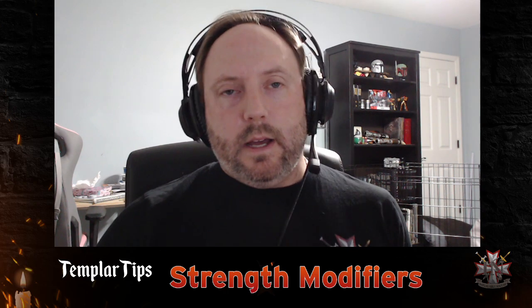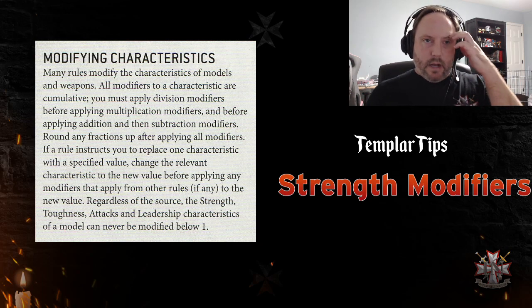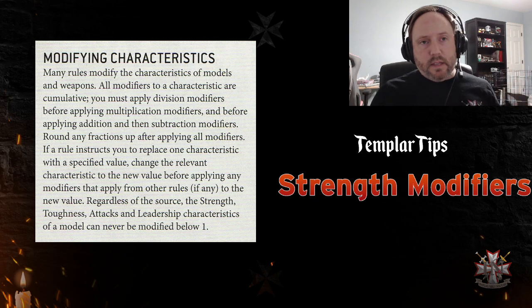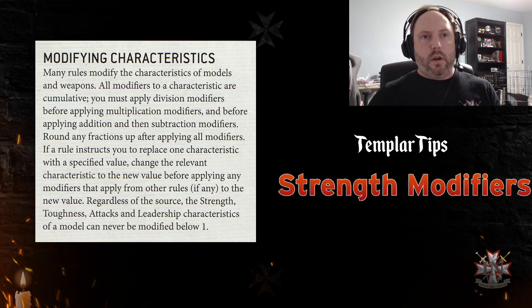This is covered in the main core rulebook at the beginning of the rules under modifying characteristics. As you can see here, it's a sidebar box — it's pretty easily missed if you're not looking at the beginning part of the rules and are just starting with the turn or battle round section — but this is where it explains how it works.